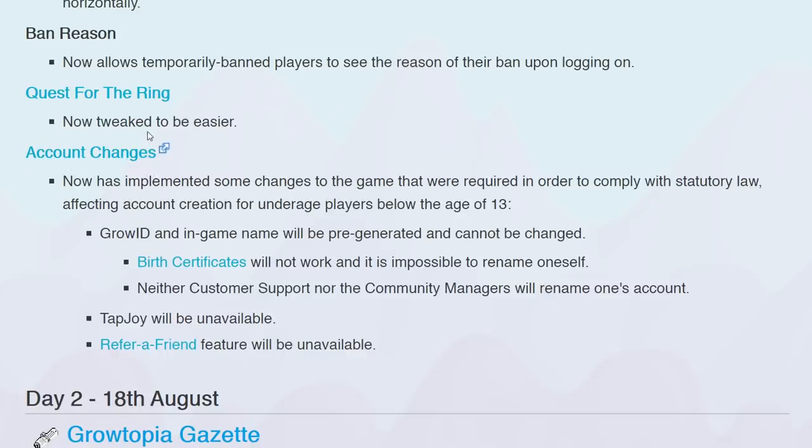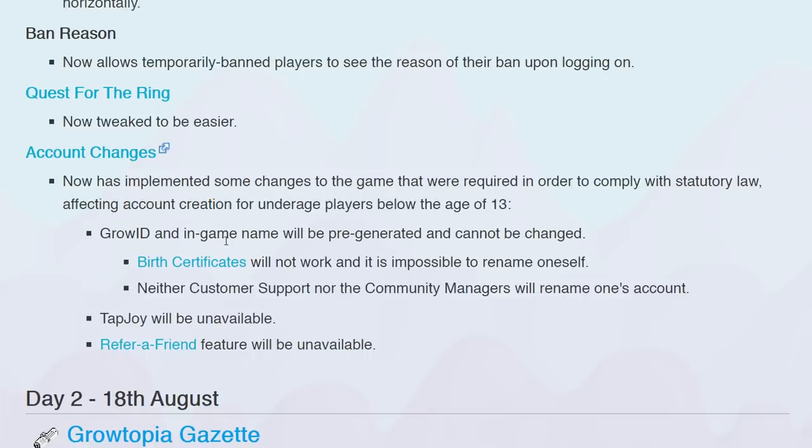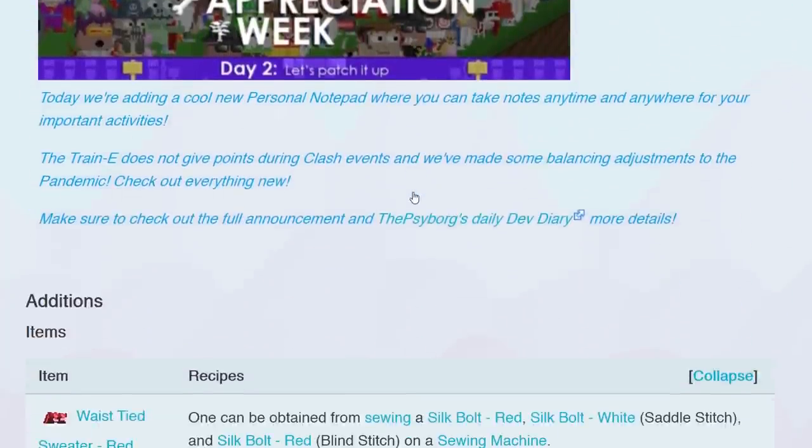They've implemented some changes required to comply with COPPA law, affecting account creation for underage players below the age of 13 — Grow ID and in-game name will be pre-generated and cannot be changed. Does it mean people under 13 aren't able to change their name? Or does this mean that if you create a new account, in the beginning you can't change your Grow ID? I don't have a new account so I don't care. Let's go to day two.